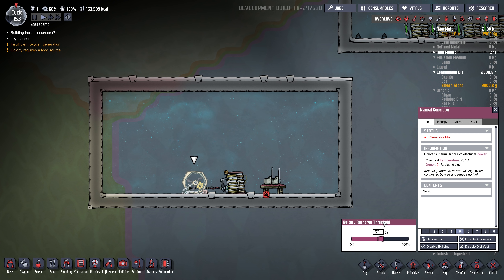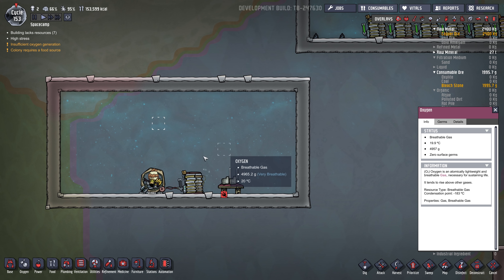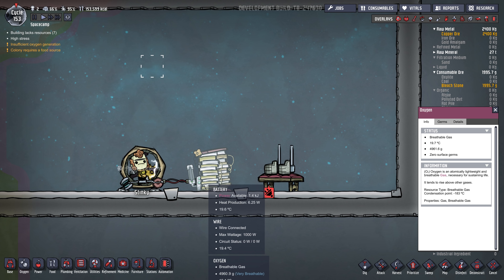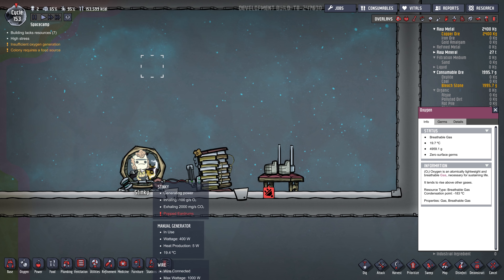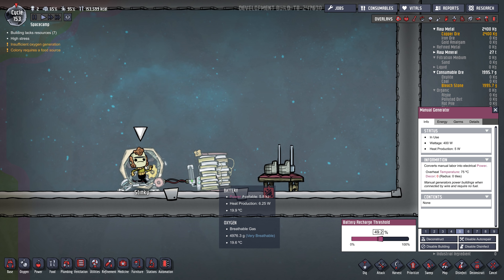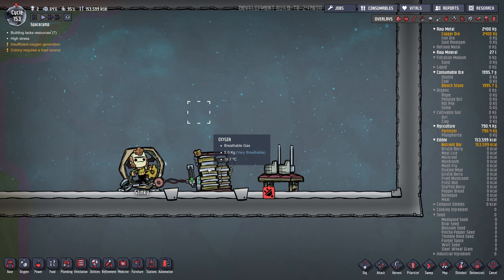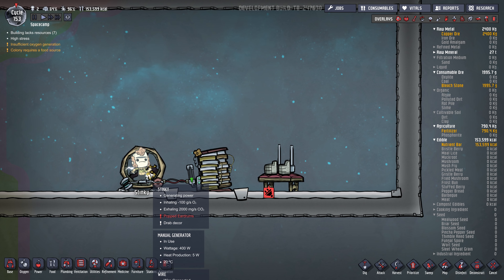If you click on the generator you'll see the battery recharge threshold — you can move this dial around. It defaults to 50%, which basically means if the battery falls below 50%, a duplicant will come along and get on the wheel and run if they're able to. That assumes that under jobs, top right, they're assigned to the power task. Now one thing that's a little bit confusing: I thought he would get on the wheel and stay until the battery hit 50%, but it doesn't work like that. He'll run until the battery gets to 100% and then get off.